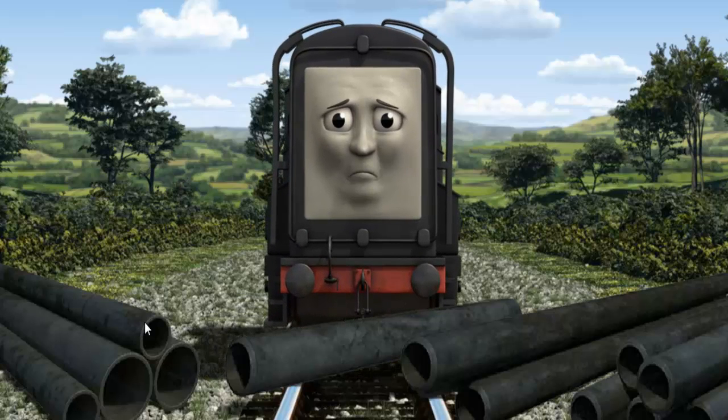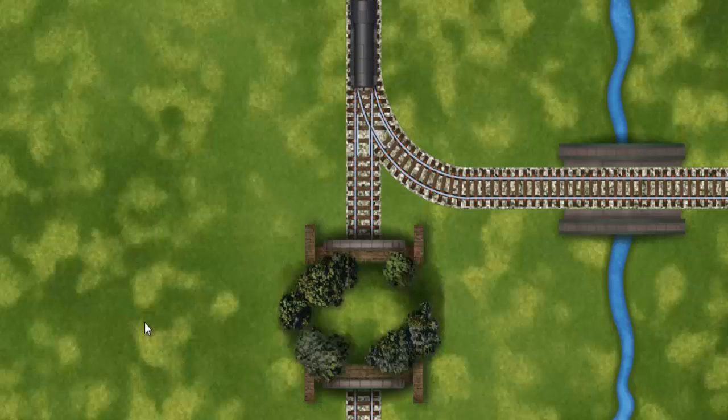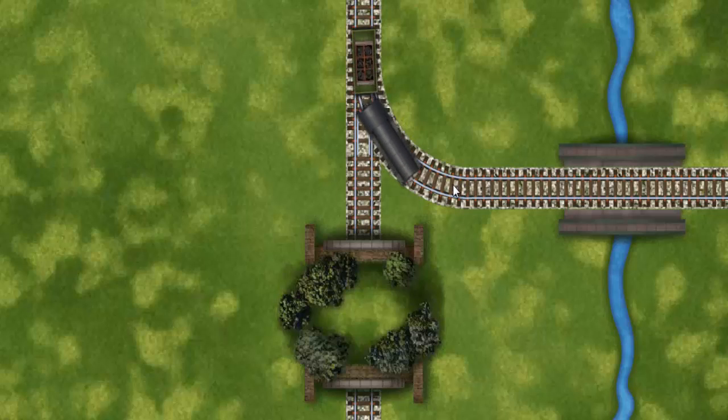Diesel set out for Knapford Station. Suddenly, the tracks were blocked. Diesel had to stop. He needed to go a different way. Show Diesel the track that goes over the bridge.